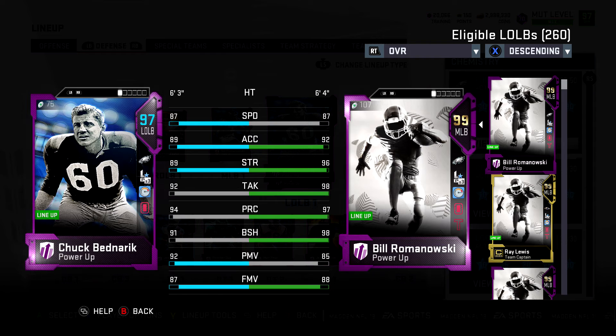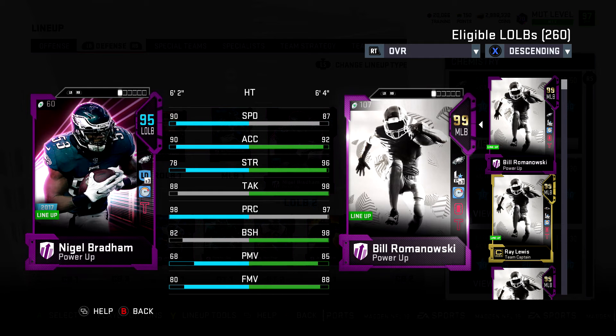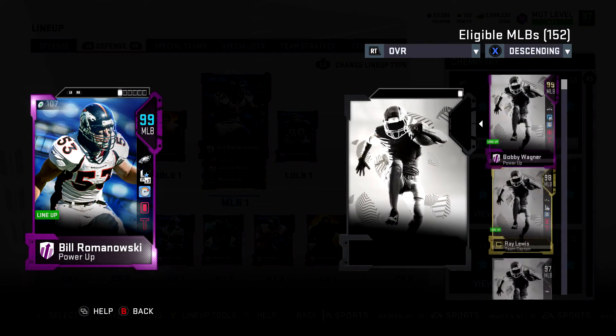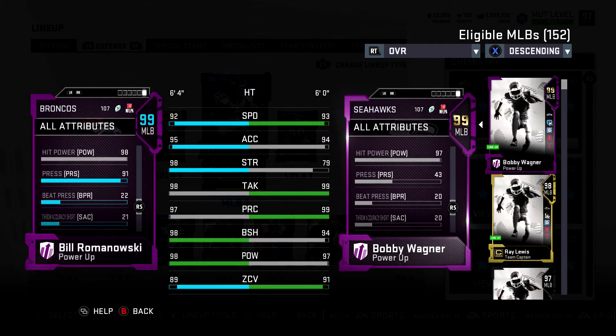Bednarik is average in everything — no real glaring weaknesses but not amazing at anything, so he gets subbed out almost every play. Nigel Bradham was really good when he came out — 90 speed, 90 acceleration, 98 play recognition, 92 zone, 84 man. There's a hidden stat on Bill Romanowski a lot of people overlooked: he has 91 press. That's insane for a linebacker — compare that to Bobby Wagner's 43 press. Really cool hidden gem.